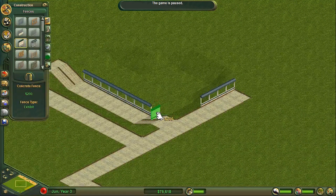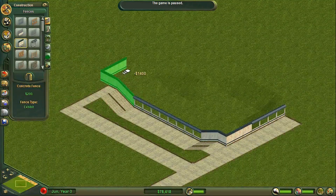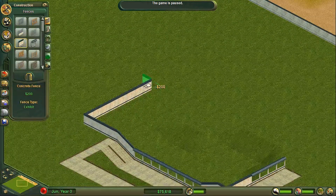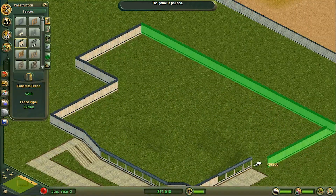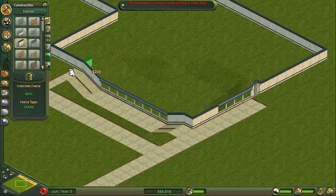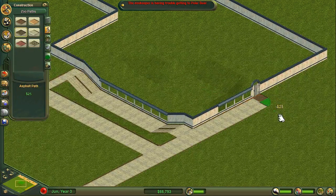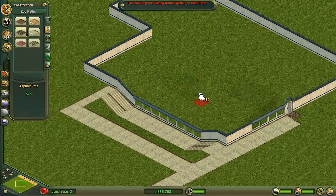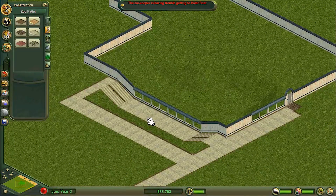That's going to be the basis of the viewing area. So let's go into the fences - we're going to want this plexiglass section. Strong fence, cannot be climbed or jumped over, allows guests to see. I'm pretty sure that's the one we're going to go for. All of that is going to be viewing. Then we'll come around here and take it right back so there's a lot of chill out space for the creature. Polar bear. And that's a perfect spot for the gate.